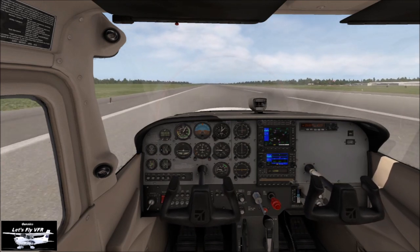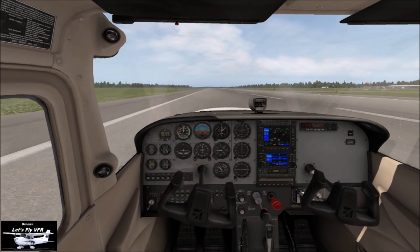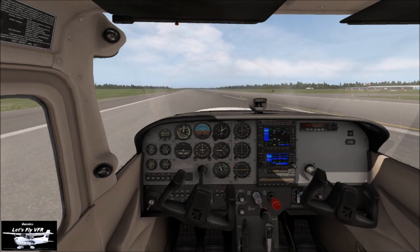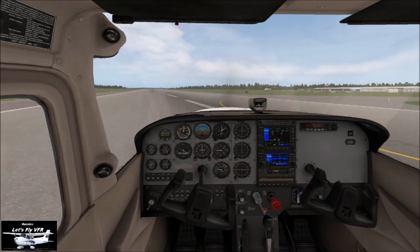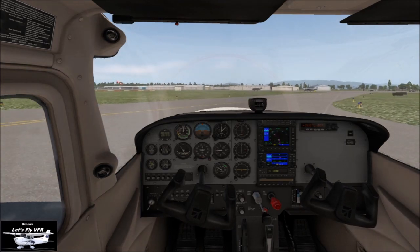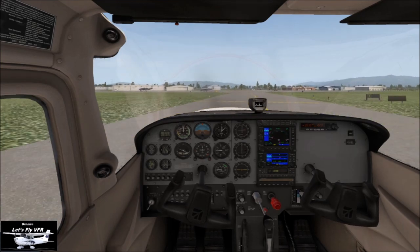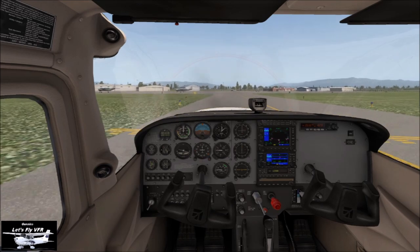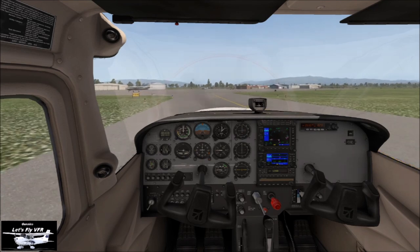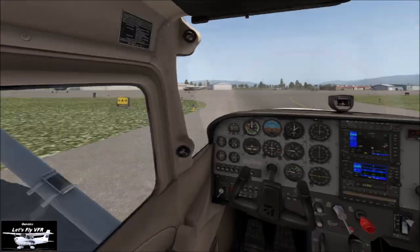Get the brakes on, put everything away, and let's taxi into John's updated version of Skagit Regional. Clear of the runway — Skagit Regional, Cessna 172, clear of all runways. Now this would be slightly different if you're in a towered airport. Skagit is a non-towered airport, so that's fine — we're doing the right calls.